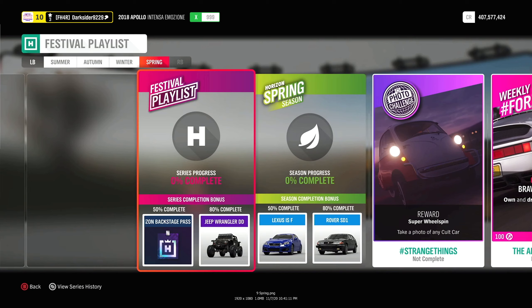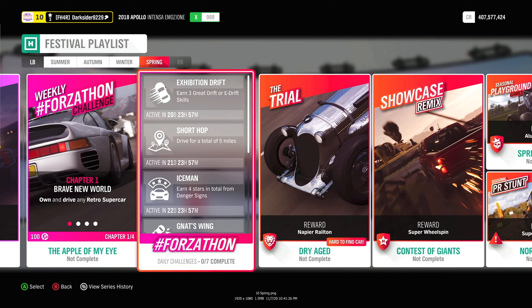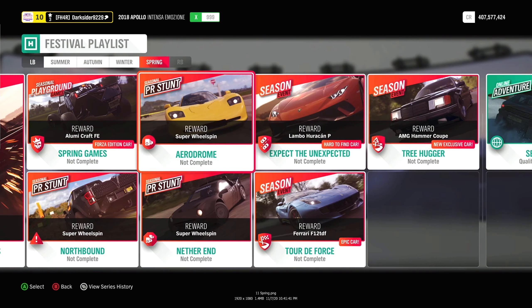Moving on to Autumn: for 50% it's the Lexus IS F from Spring 27 — only two series back, so its auction house price tag will take a skydive — while for 80% there's the Rover as the One. If you don't already own it from other series or the auction house, you can also get the Huracán Performante, which I like most stock, as well as the new and highly awaited AMG Hammer Coupe. The F12 TDF isn't really worth mentioning, as it's only 500k in the auto show.